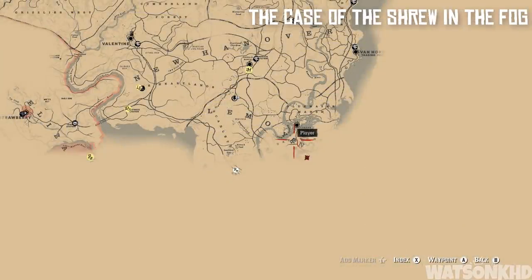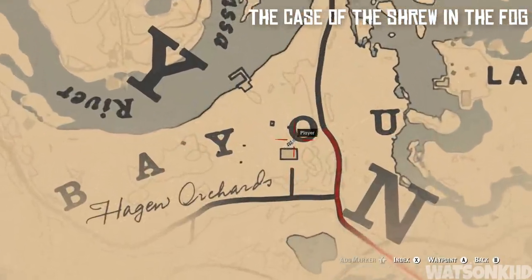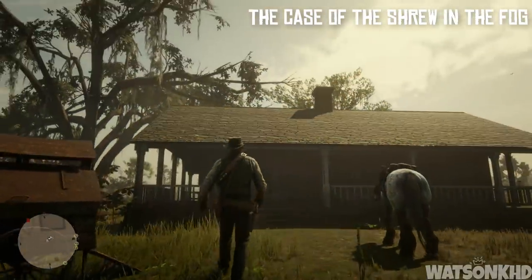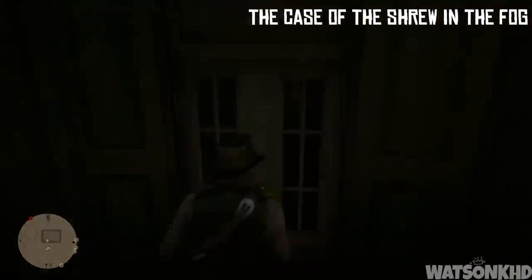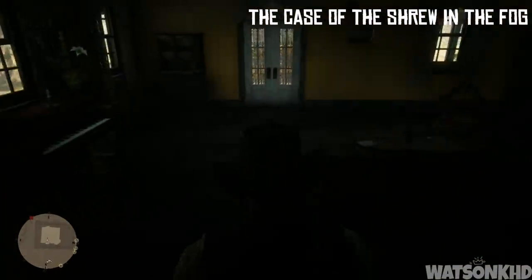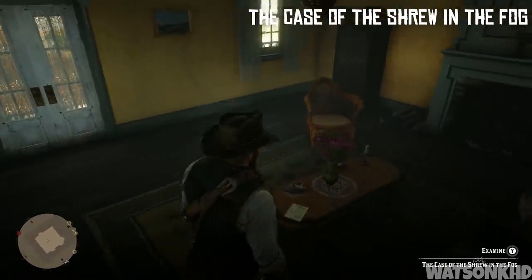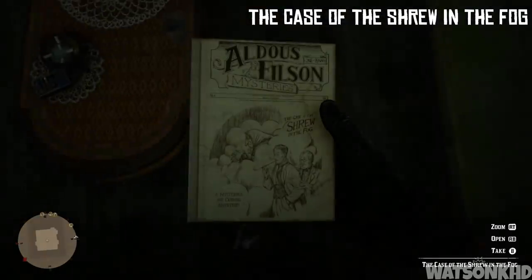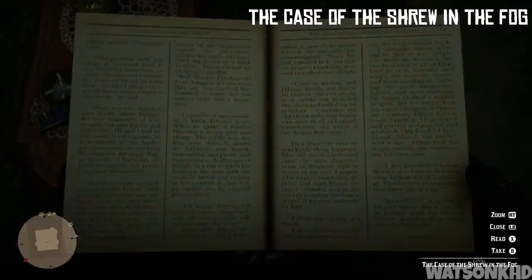Heading slightly south east from Pleasance you will actually enter the bayou where you will find a nice little home. When you enter this home, if we look on the table in the middle of the room we will find another book — but this isn't an Otis Miller book. This book is called Aldous Filson Mysteries: The Case of the Shrew in the Fog. Another great book to add to your collection.